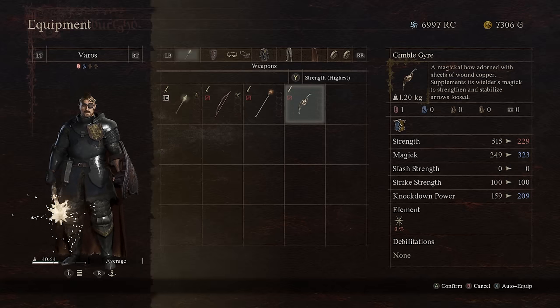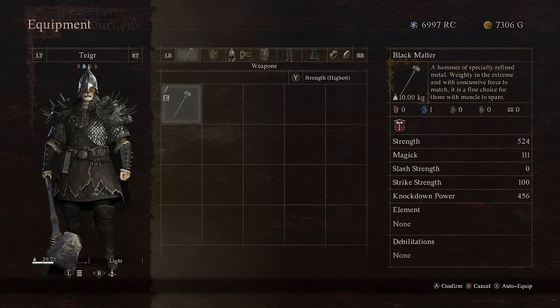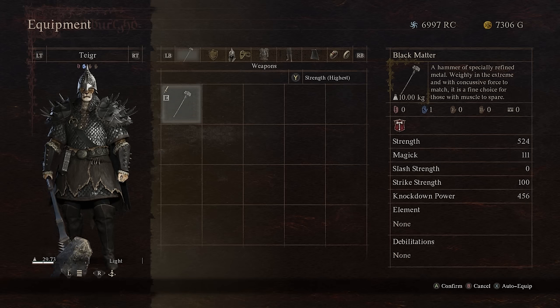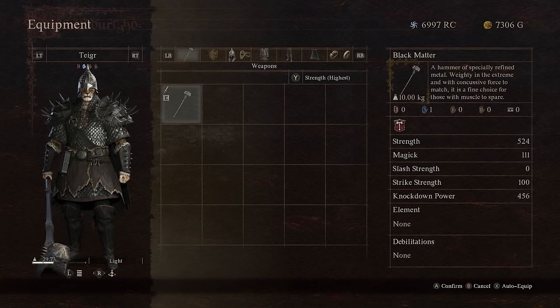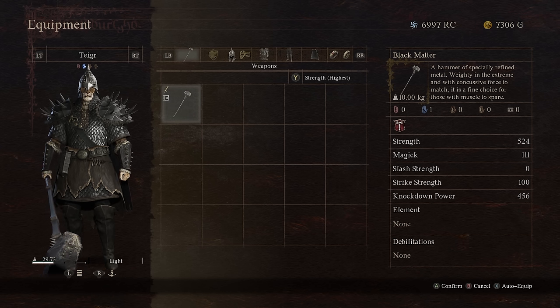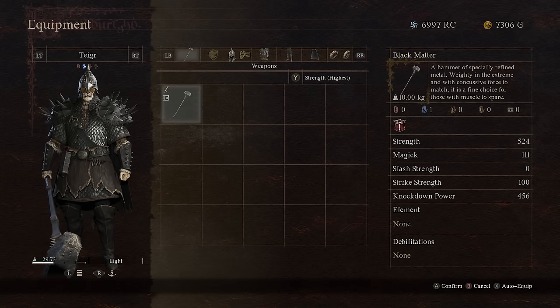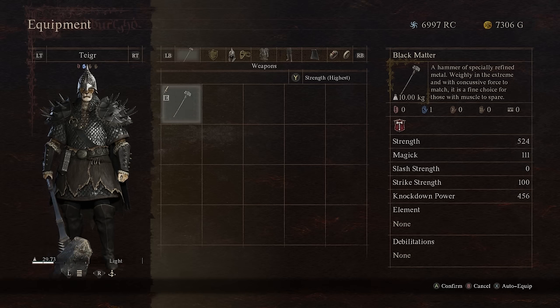What you really need to think about are the types of skills you use. My pawn is a warrior — his weapon does 524 strength with a knockdown power of 456. I can supplement that knockdown power by going into Dwarven smithing, which is probably even the best choice for warrior.